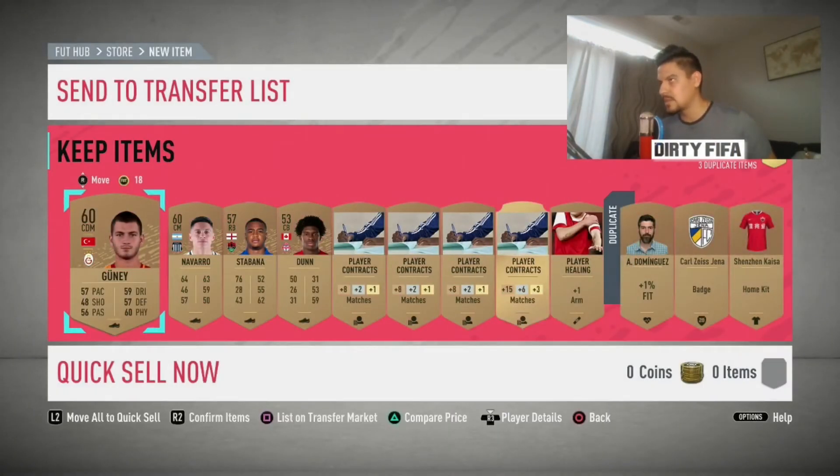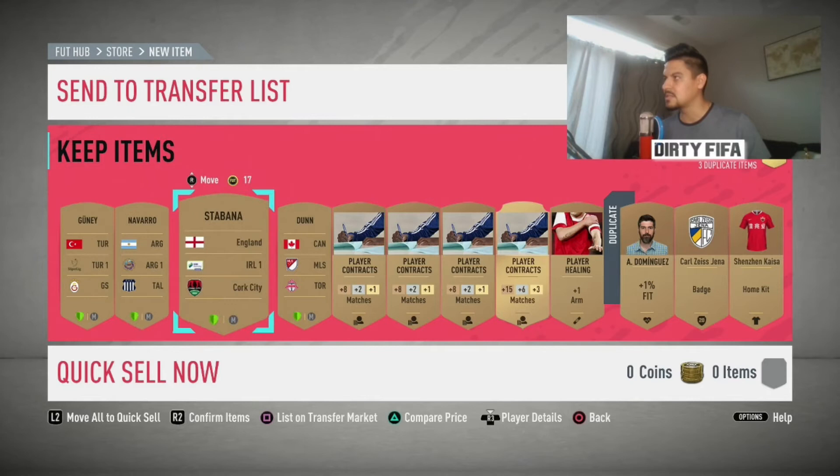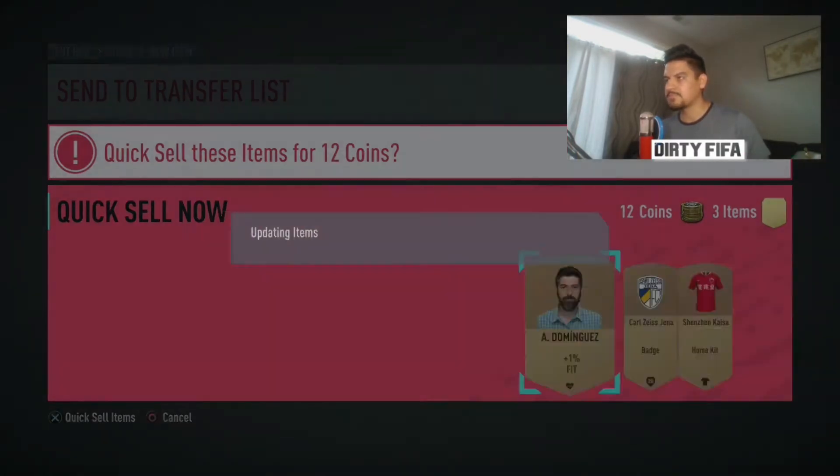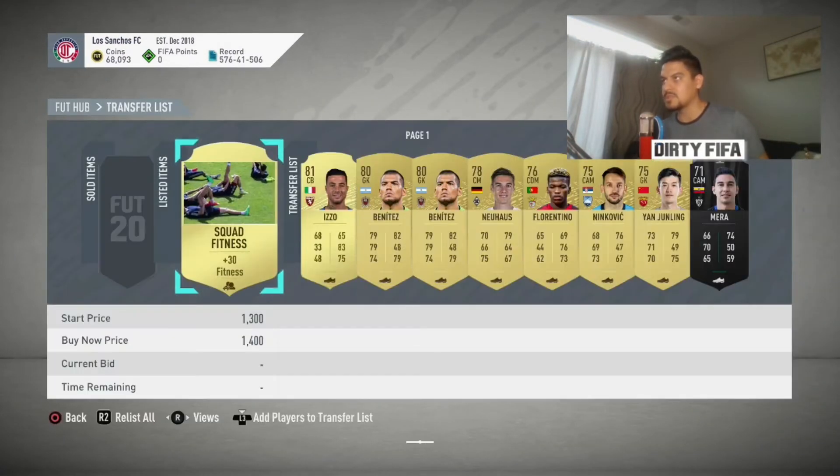From here you sell everything — every single card — except Sudamericana or Libertadores cards. Those you want to keep, but everything else you sell. Now I'm at a point where I'm keeping every player because I'm only gonna grind the menu. But you will list cards and keep the ones that have SBCs, and quick sell everything else. Keep doing that until your transfer pile gets filled up with a hundred players. A good point to start is with about 50,000 coins minimum, because when you get to about 25,000–30,000 you're gonna be getting your money back from selling players and be able to keep completing the Sudamericana SBC.